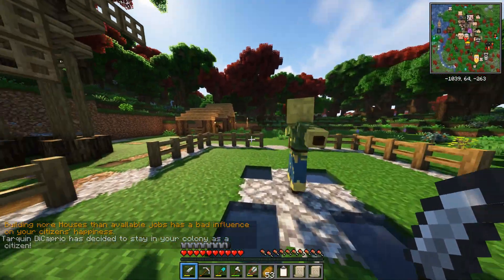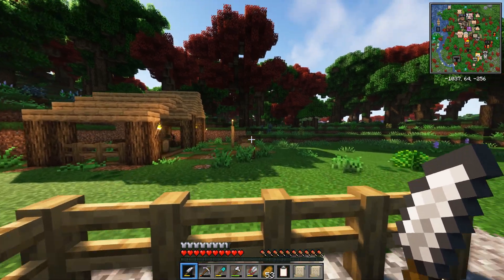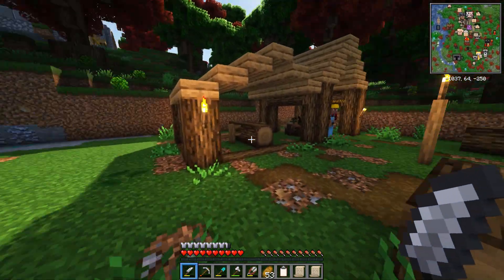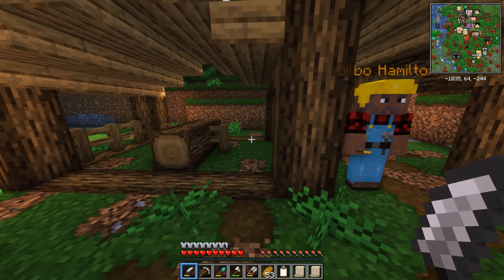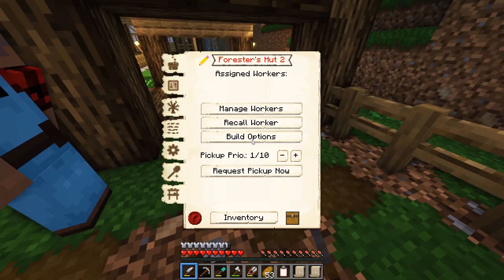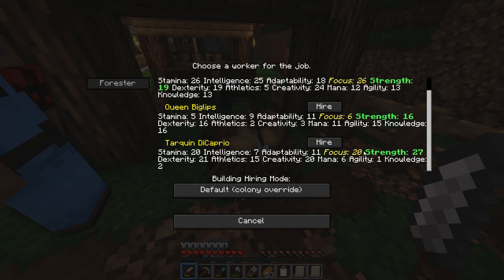Building more houses than available jobs has a bad influence on citizen happiness, so we need to get more jobs — which makes building the mine very important. The Forester's Hut manage workers: the choice is between Dr. Potter at 19 and 26, or Tarquin at 27 and 20. There's no question — it's going to be Tarquin.